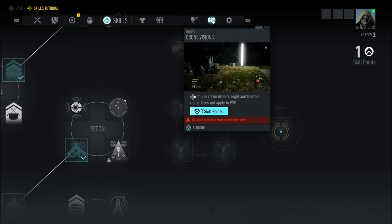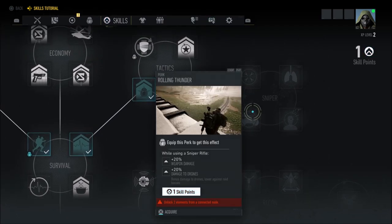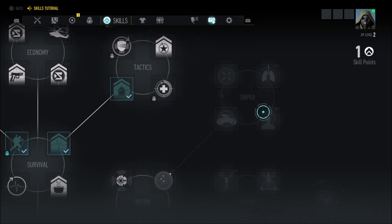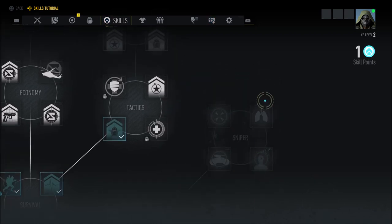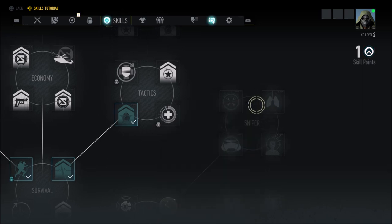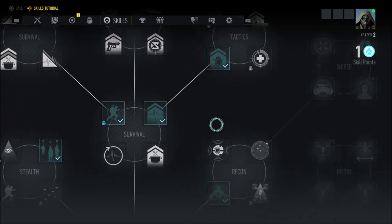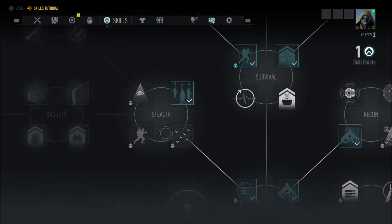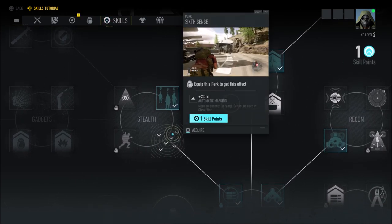Some of the things you unlock here won't apply to PvP or Ghost War. Moving up from Recon into Sniper, we have Rolling Thunder: plus 20% weapon damage and plus 20% damage to drones. Gunslinger gives plus 15 accuracy and plus 15 handling. Next up, Iron Lungs: plus 100% breath control. Finally, Ballistic Advantage: plus 40 range and plus 20 accuracy. Not a bad setup, especially if you enjoy sniping.